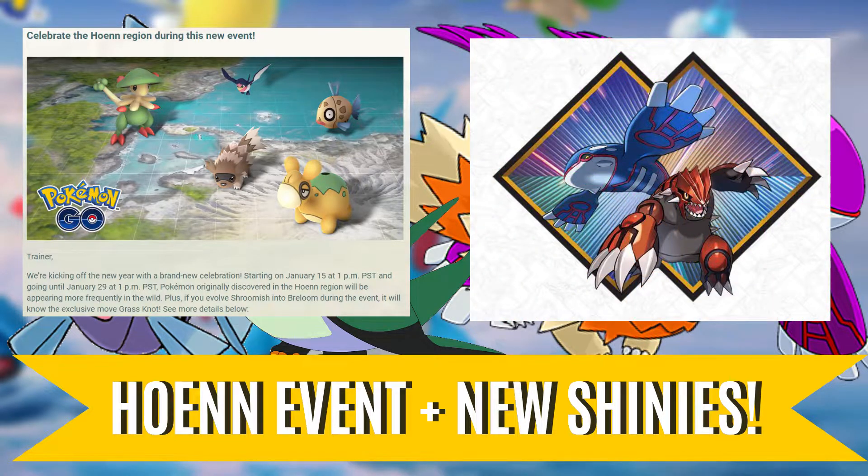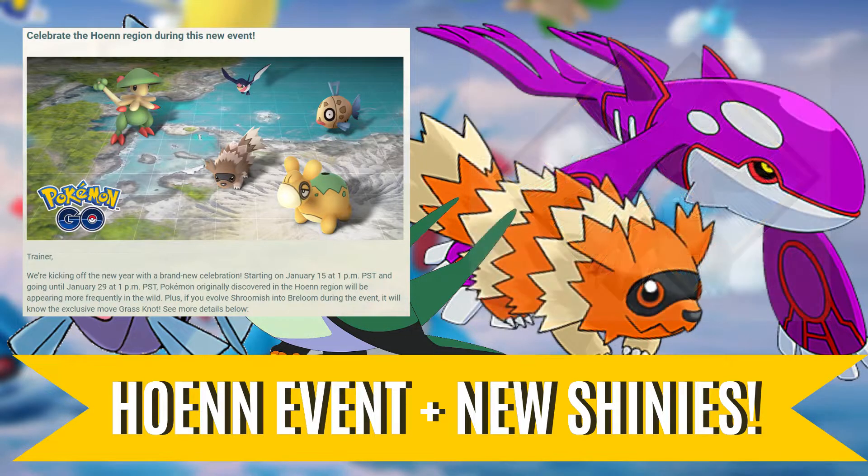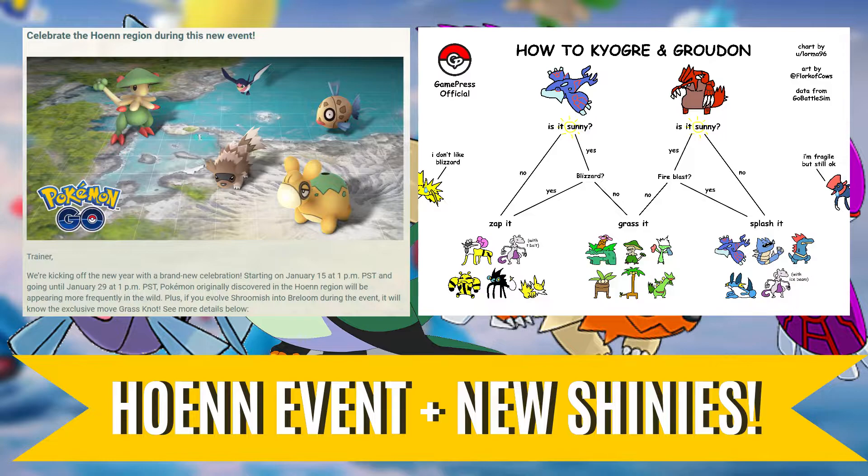Next up during this event is the highly requested return of the legendary Pokemon Kyogre and Groudon in raid battles. Keeping the counters simple, here's a beautiful chart which shows their respective counters. You'll want to use electric types against Kyogre and water types against Groudon, with grass types having situational usage against both of them. Both Kyogre and Groudon have various uses in the game, and with shiny variants available, you'll definitely want to go out and do some raids.